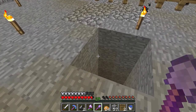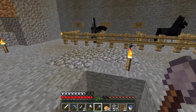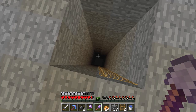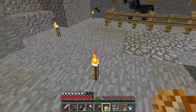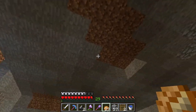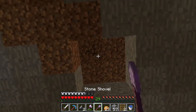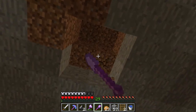Upon activating that chest, something's going to happen. What's going to happen is these pistons are going to retract — he's going to fall down here. This is a non-lethal fall, but he won't be able to get out immediately. I'm going to run some redstone from the chest up here, have some pistons retract, and release anvils. And if this works, I will get a head, and the first prank will be a success.